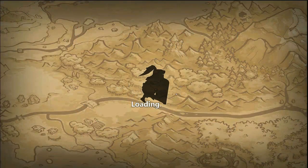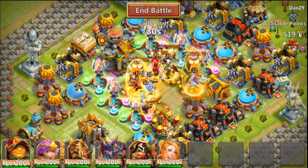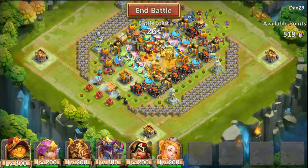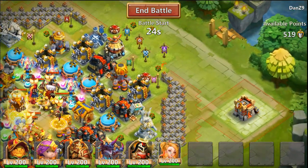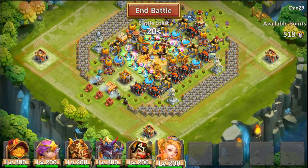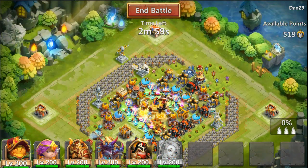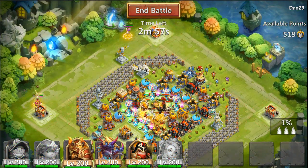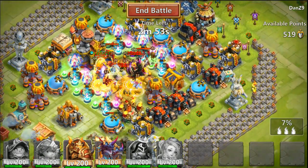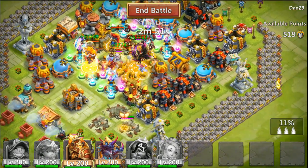Definitely gonna make more of these videos with Gunslinger. So we have a double evolved Michael, Skull, Dread — wow, this is not a bad team, I would say. So Pumpkin Duke — maybe we're gonna have to add Aries, not sure. Let's see.